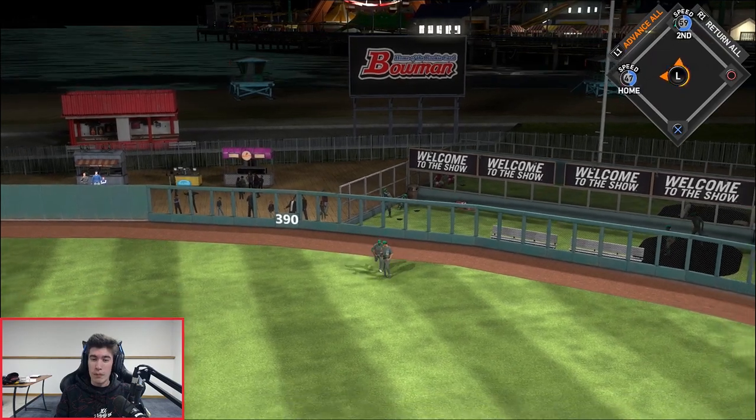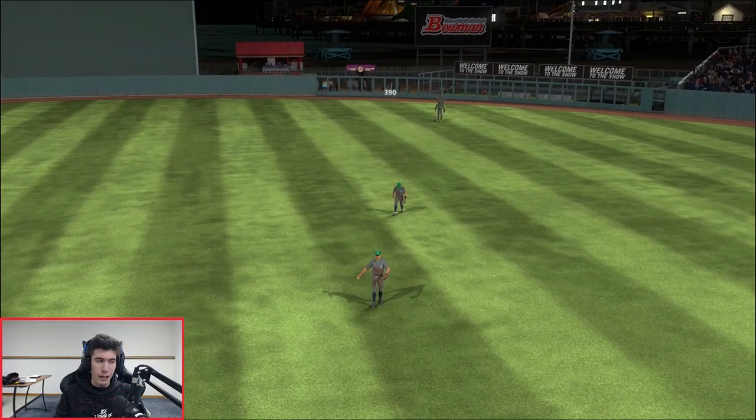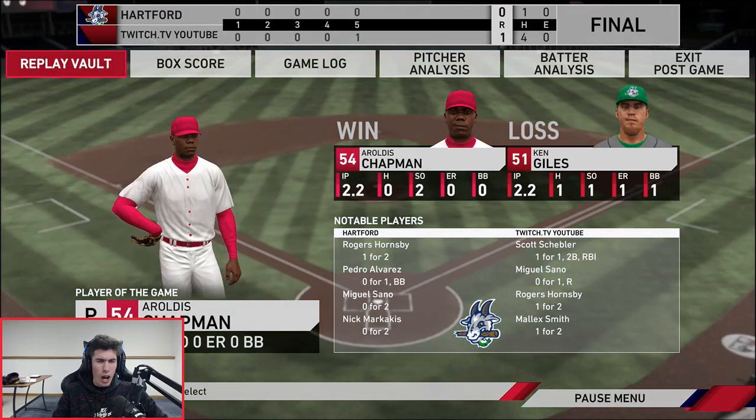I actually really like this team, I'm really enjoying it. Adam Dunn is crazy good — I love that card. He didn't do amazing today but he continued to make really good contact. Had a home run in the first game, no doubt about it. I think he was 0 for 2 this game but pretty good contact both at-bats. Rogers Hornsby, honestly not doing too bad. Bullpen looking really solid so far. We are 3-0 with this team!